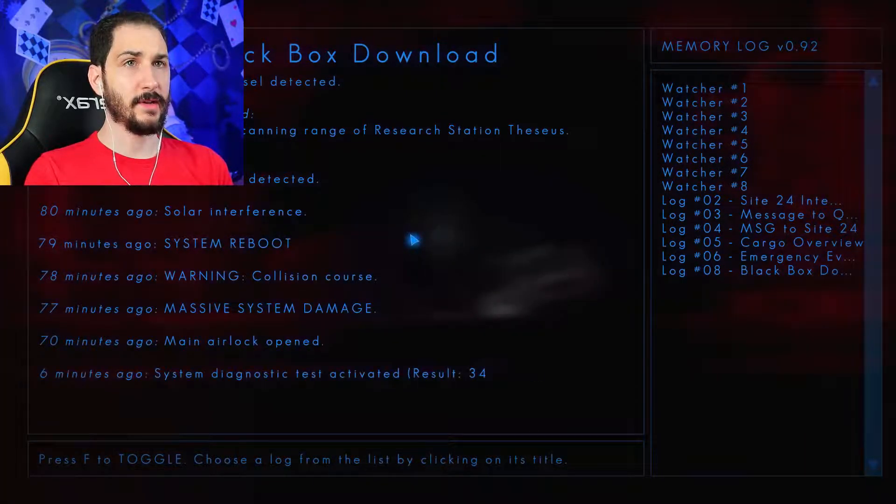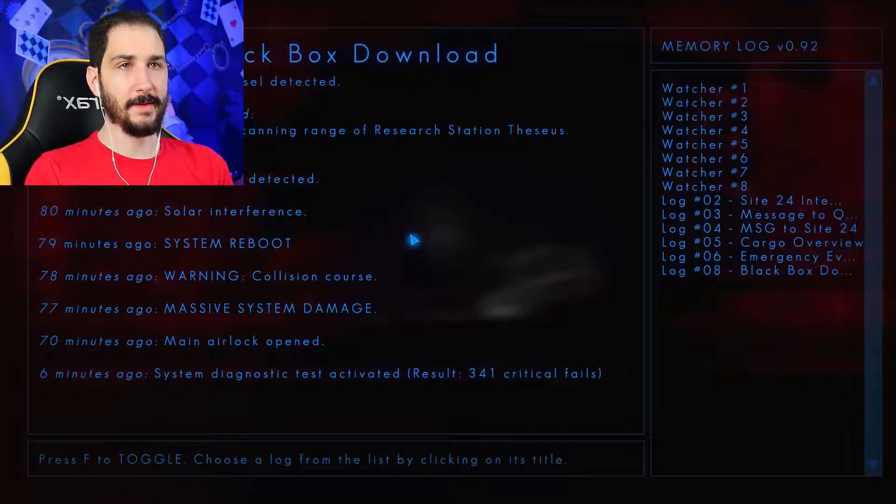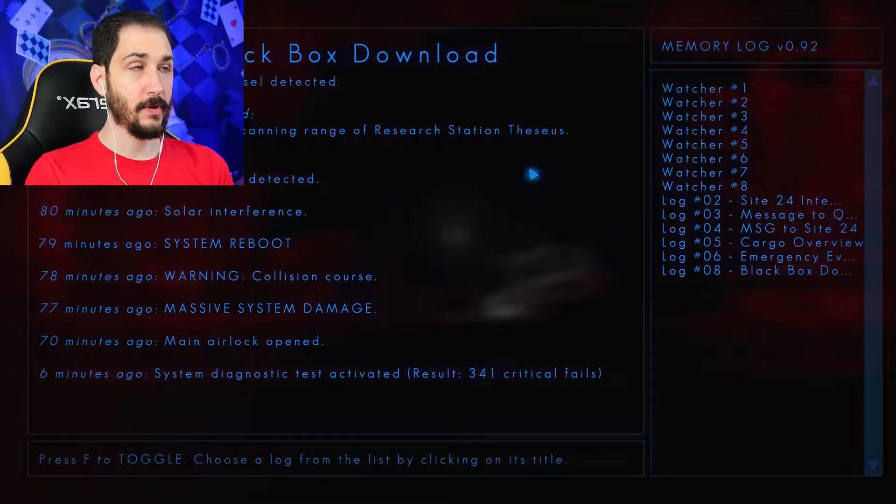Log 8. Black box download. Collision with unknown vessel detected — that's bad. Black box data downloaded 90 minutes ago. Entering scanning range of research station Theseus. Two life signs detected. Solar interference. System reboot. Warning — collision course. Massive system damage. Main airlock open. System diagnostic test activated. 341 critical failures. That's bad right?